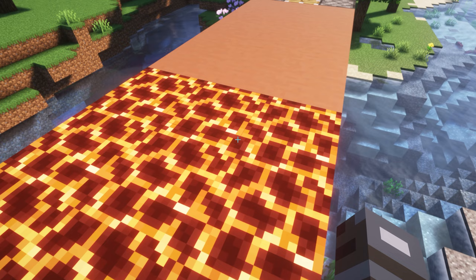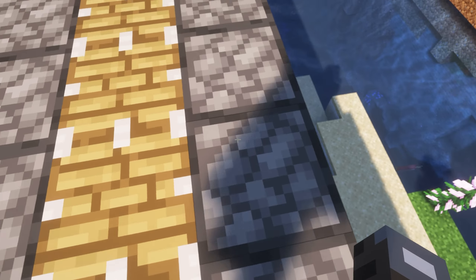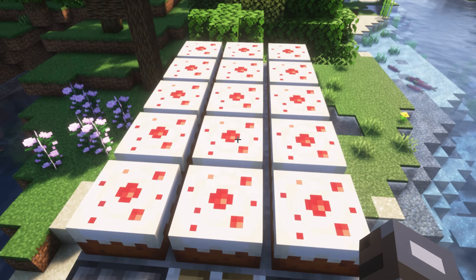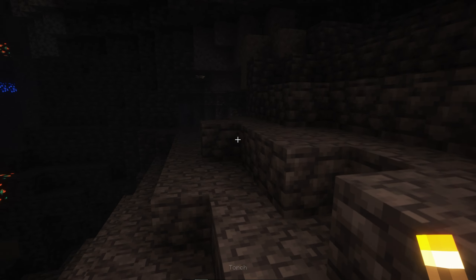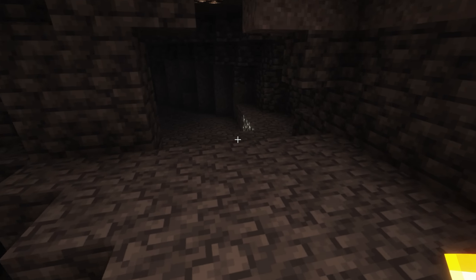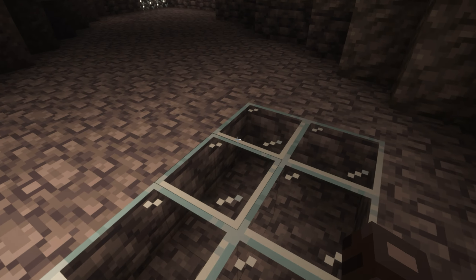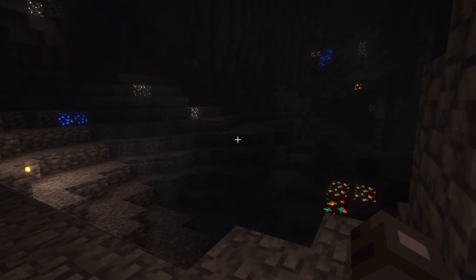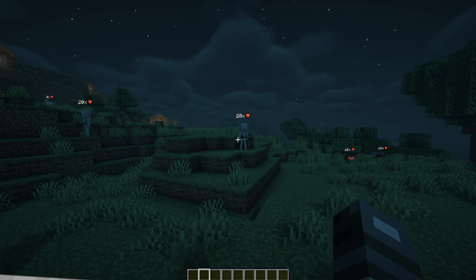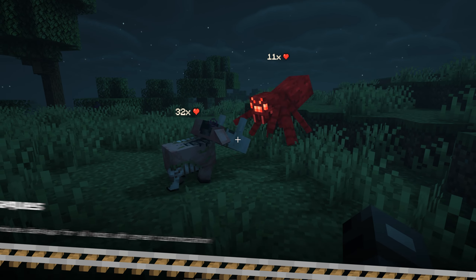Presence Footsteps adds a new level of immersion by changing the sound of your footsteps based on the material you're walking on. Grass, gravel, sand, wood and more all have unique sound effects, making every step feel different. This mod enhances exploration by making you feel more connected to the environment, whether you're wandering through a forest or running across a stone bridge. For an even richer auditory experience, you can combine Presence Footsteps with Sound Physics Remastered, further enhancing how sounds behave in your surroundings.